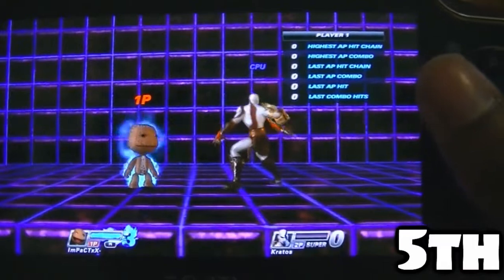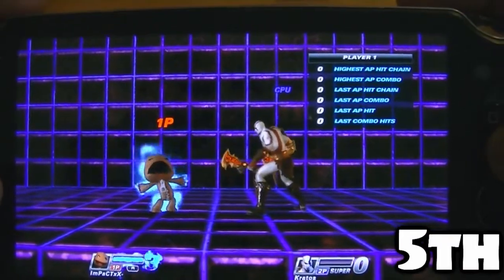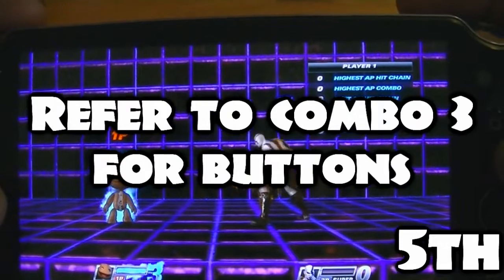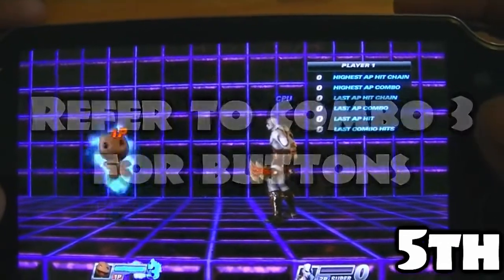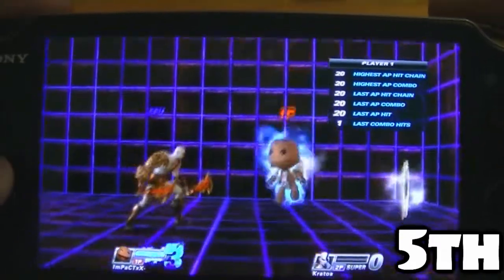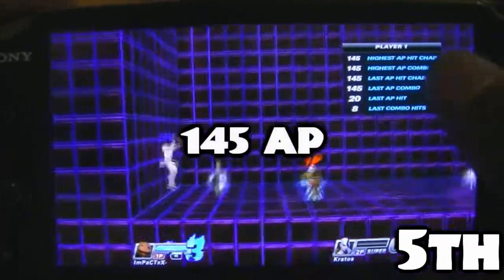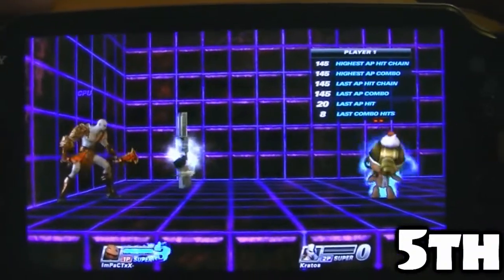For this last one, it's the absolute best you can find and do for Sackboy, and it gives you 145 AP each time you use it. It's basically just like the other one, except instead of pressing square this time, you're pressing over triangle and circle again. It's gonna look something like this. 145 AP is the absolute best you'll ever find on Sackboy.